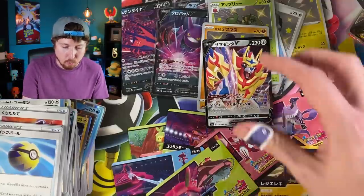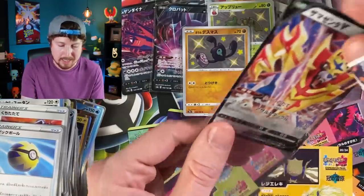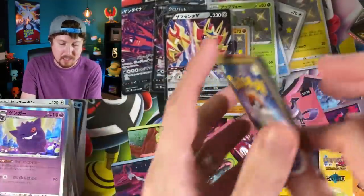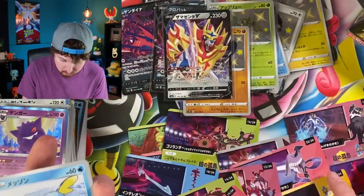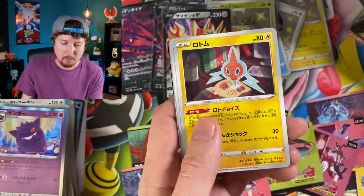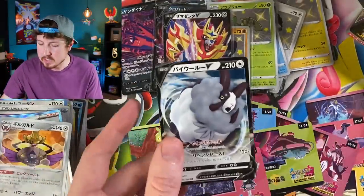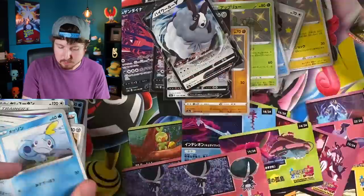I'm trying to keep everything in order even though there's a lot going on screen. No code cards in this Japanese set, but I do have some sitting over here I can give away. We already have a duplicate of one card — our first double, surprisingly. Sad Sobble — please leave food emojis in the comment section for Sobble! No Shiny in that one, but we got a Dubwool V.